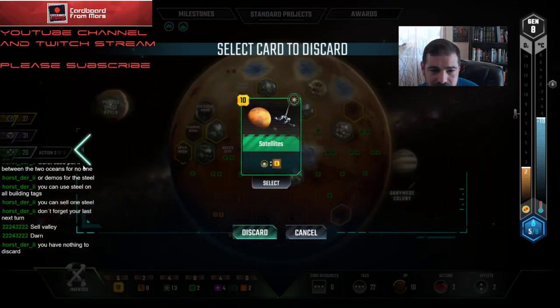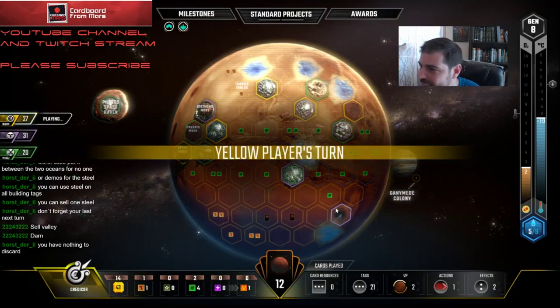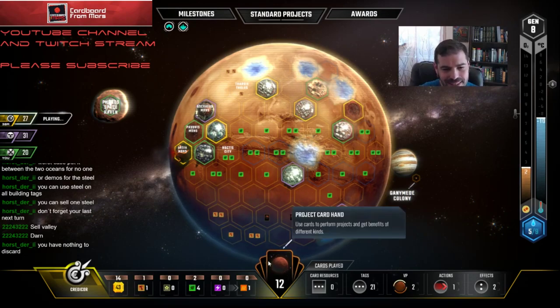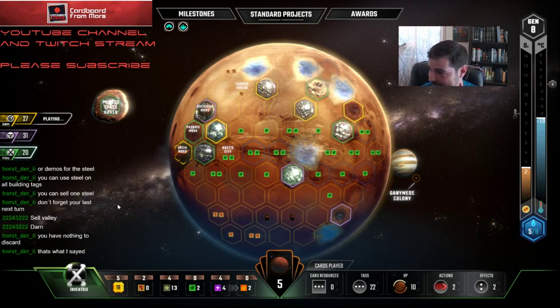Oh shoot — that's the discard one. Dang it. I thought that was the one that put a credit on there. I don't really want to discard any of these cards. That sucks. I should have played Research first. I misread that — I thought that was the one that just gave me another card to see. That sucks, because now I'm going to miss two triggers off of Research too.